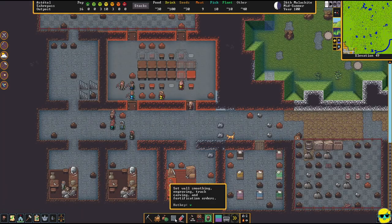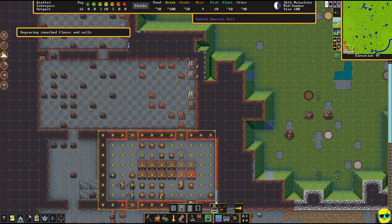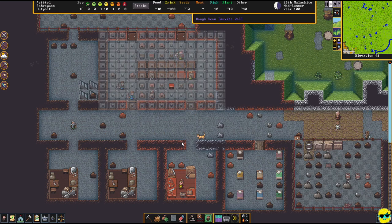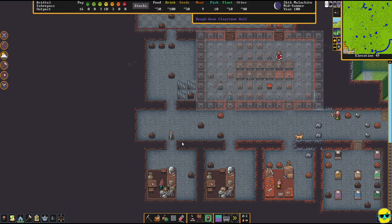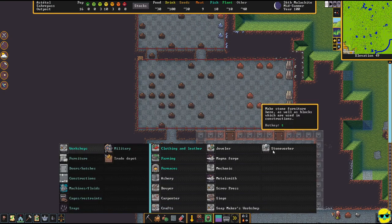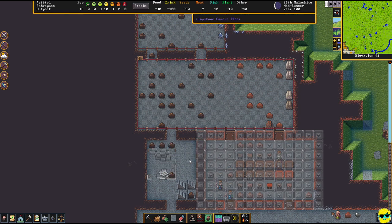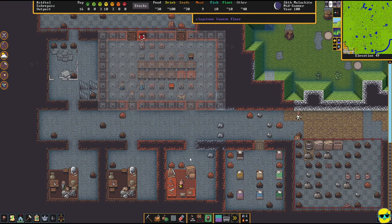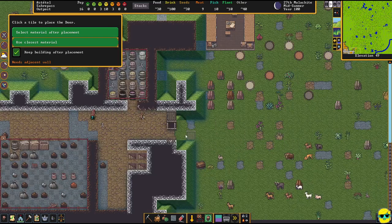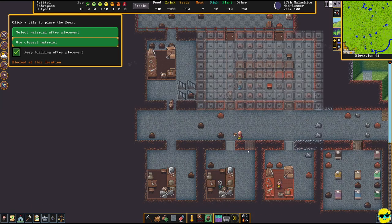I'm going to push V and not just do smoothing — I'll click engraving and have the engraver go to town on our dining hall. I'll build one more carpenter's workshop right here. How many doors do I have? I'm going to start putting doors everywhere — we need another door out here for sure. We're going to need another food stockpile pretty soon.